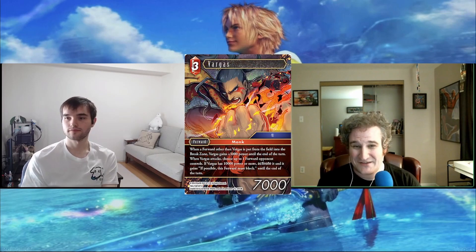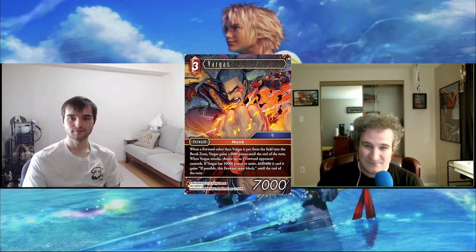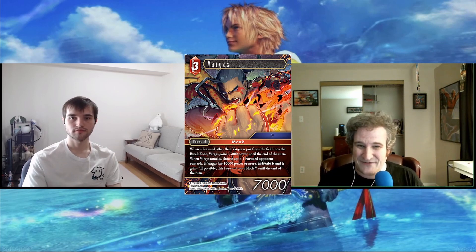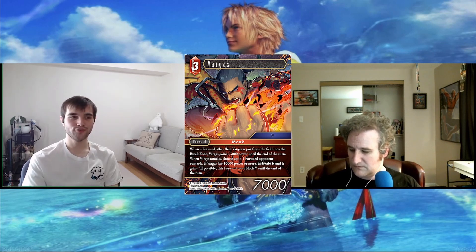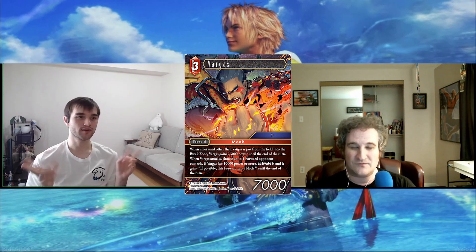Next is Vargas — great artwork, that first battle where you fight him in Final Fantasy 6. More FF6 love. The effect: he's a Monk, so you can sack a Monk with Ursula and use her effect to get Vargas online. But we've never really seen much Fire-Earth Monks — people prefer Earth Monks. I don't know if it's worth leaning into Fire just for that effect, and without Monks there's no other obvious fit.